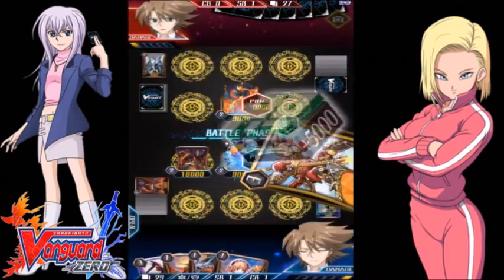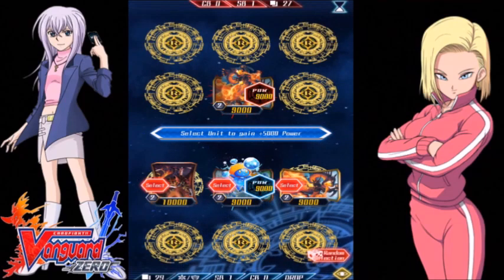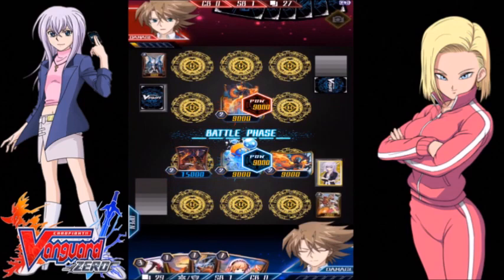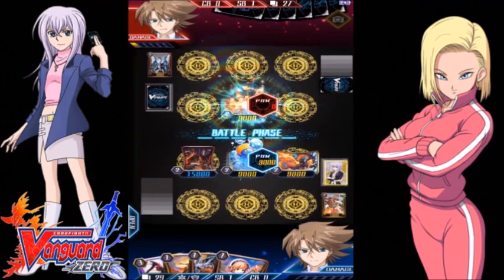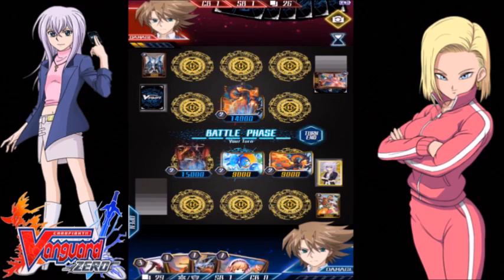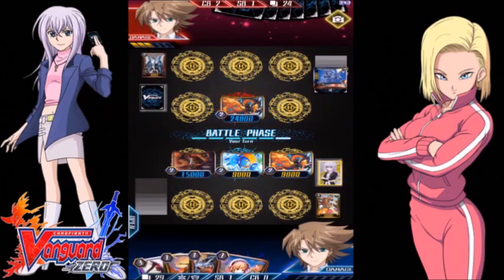I got a trigger on my drive check — it's a heal trigger. So if I have equal or more damage than my opponent, I get to heal a damage and give a unit 5000 power. So that was really good. And he didn't get a trigger, so he didn't get extra power. So I can hit him again with Nihalan — this is going really well. So he just got a draw trigger, which means he gains power and draws an extra card. So that's pretty good.